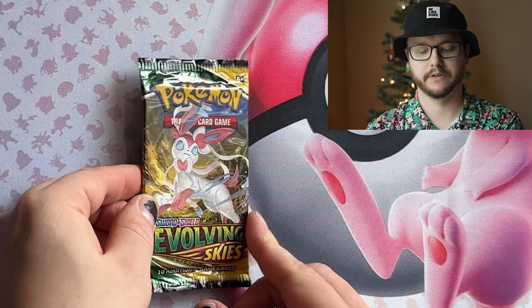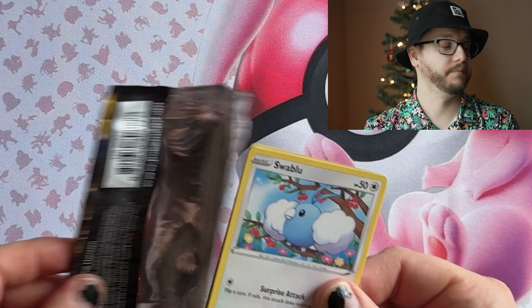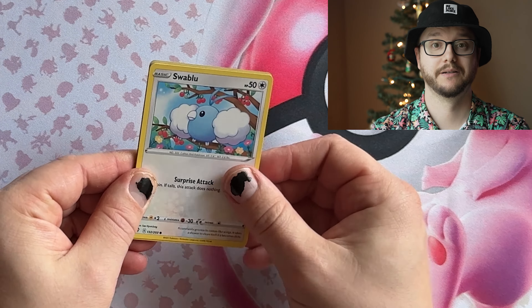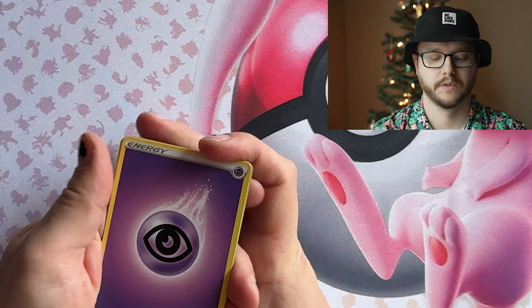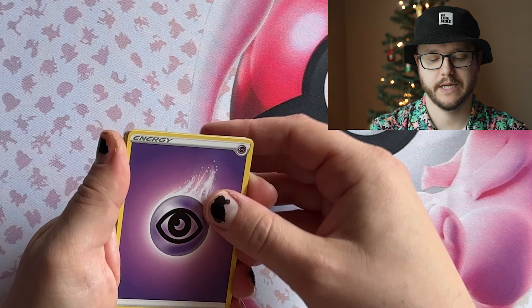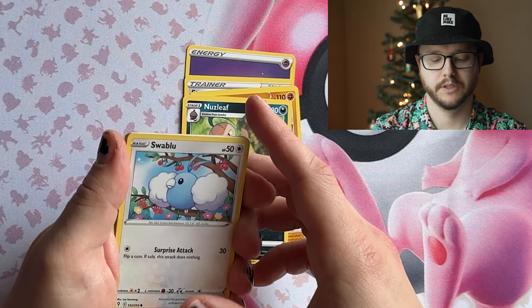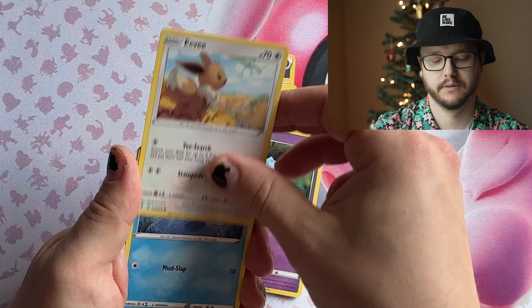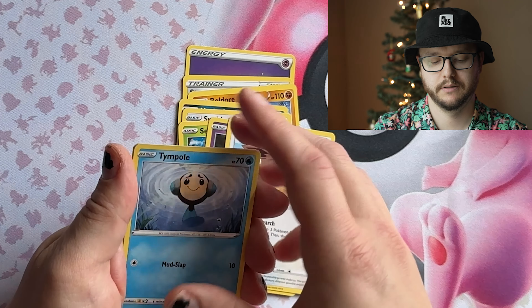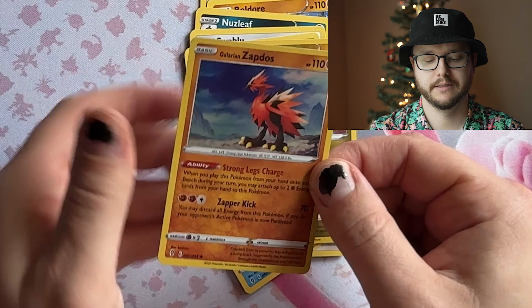And our last pack of the five packs is from Evolving Skies. The pull rates are pretty bad, but the pulls you can get are fantastic — like the notorious Umbreon card. Let's see if we can snag something nice. We got a code card, Psychic Energy, Stormy Mountains, Bagon, Nuzleaf, Swablu — cute — Zubat, Woobat, Eevee, Tympole, reverse holo Shelgon, and a holo Galarian Zapdos. Not bad — it's a dope card, nice art.